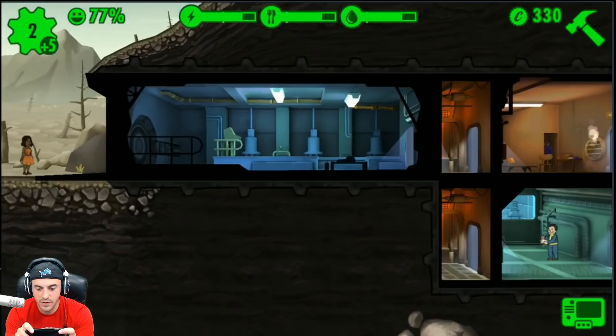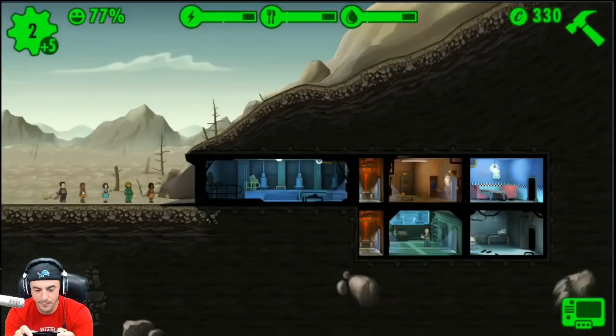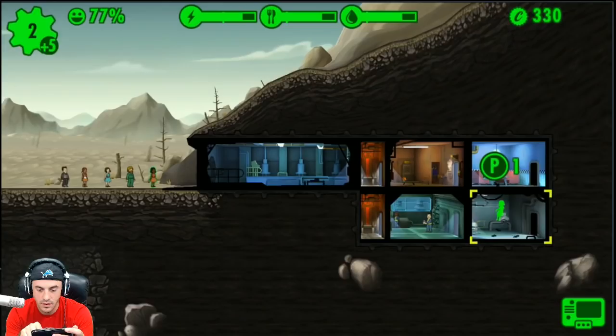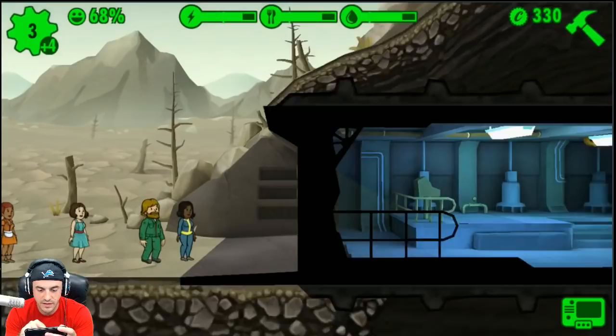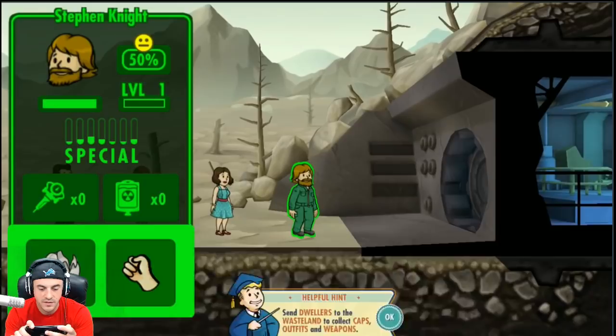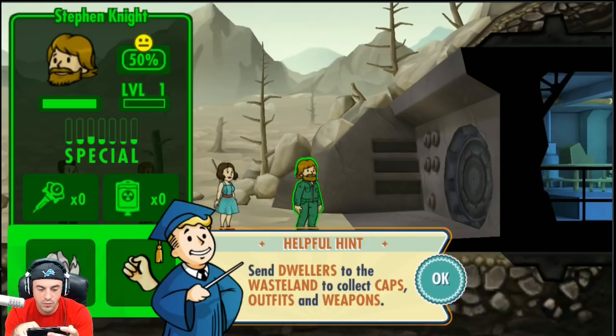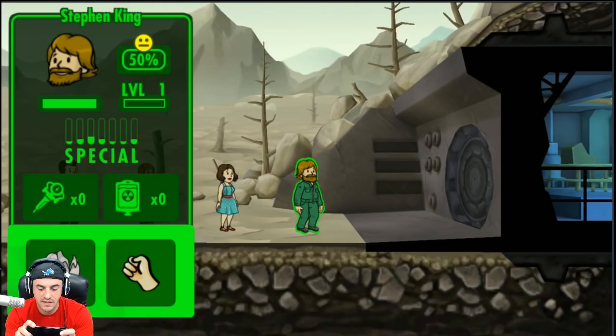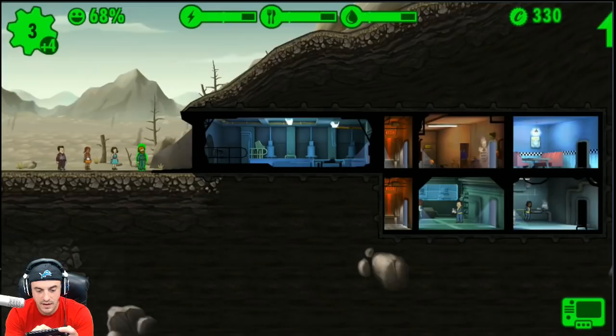Just a general note — I am playing this on iPhone. Male and female dwellers within living quarters have a chance to make babies! We're just going to try and drag her and get some water treatment going. They come in without vault suits on. Who's this guy? Steven Knight — we're going to rename him Steven King. He looks like a janitor, but we don't have a janiting facility, so let's put him in water treatment.